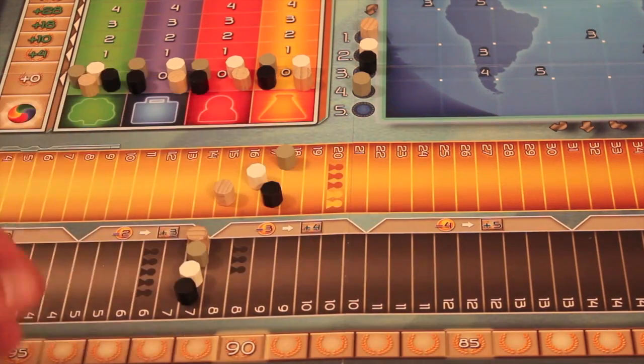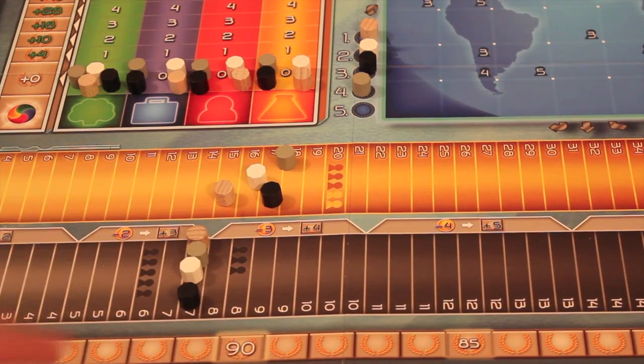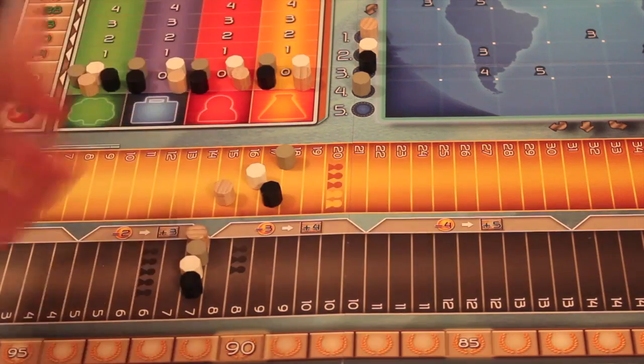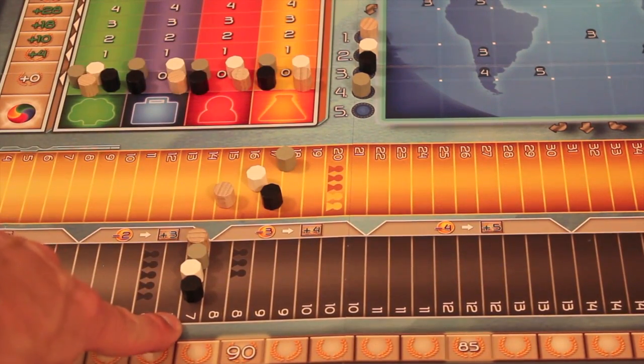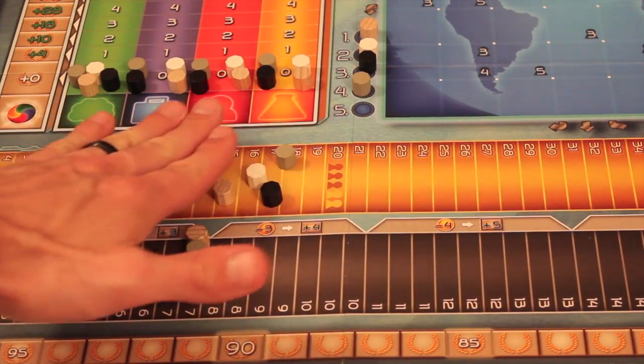That adjustment is actually phase two — the accounting phase — where we take the cash down. But then each player gets income. Everyone starts with seven income, so right after you spent cash on the auction, you generate more cash from your company's income. Everybody goes up seven on the cash scale.